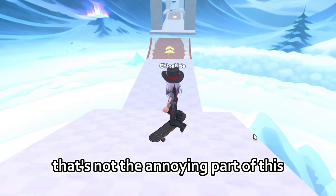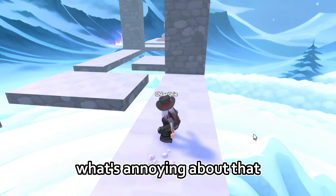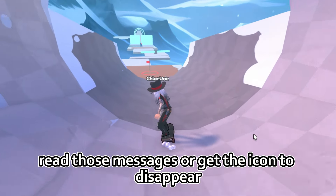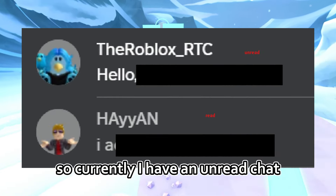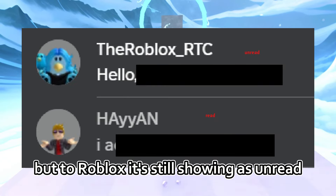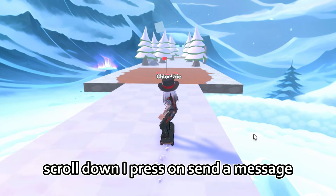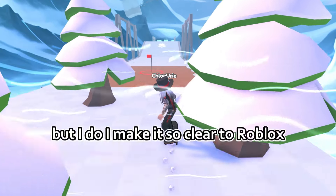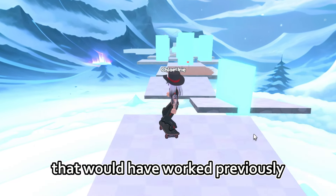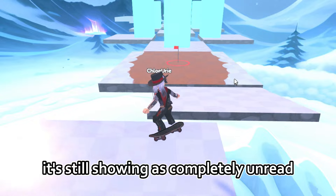That's not what's annoying me — you're probably thinking okay, they changed the icon, what's annoying about that? The annoying part is they have now changed how you have to read those messages or get that icon to disappear. Currently I have an unread chat. I have read it at this point but to Roblox it's still showing as unread, and no matter what I do — I open the chat, I click it, I scroll up, scroll down, I press on send a message — I make it so clear to Roblox. I open and close the chat, I do literally anything and everything that would have worked previously, but for some reason to Roblox this is not counting as me reading that message. It's still showing as completely unread.